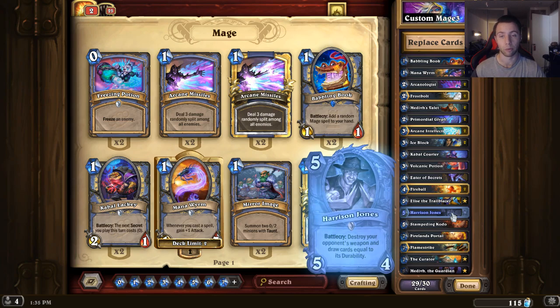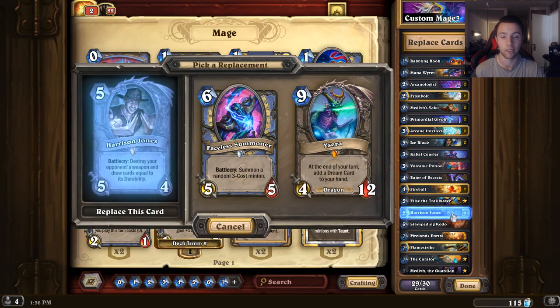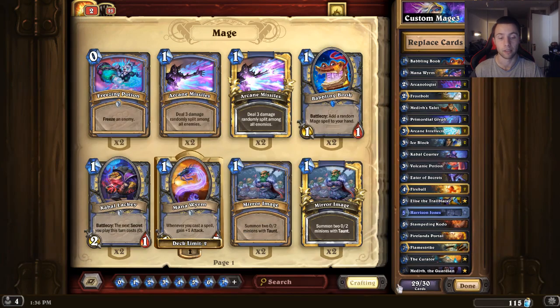Anyway, I don't have Harrison and I can't afford him. What do I do? I can either dust a whole bunch of cards to get Harrison, or I can click on Harrison and it gives me two options — I can choose the Faceless Summoner or the Dragons of All Dragons. Now these are just recommendations; I wouldn't always go by them, but it does help. Especially if you're a newer player starting out who wants to copy a deck but doesn't have all the nice cards yet — you can just click on the card, pick a replacement, and it gives you these options. That is awesome.